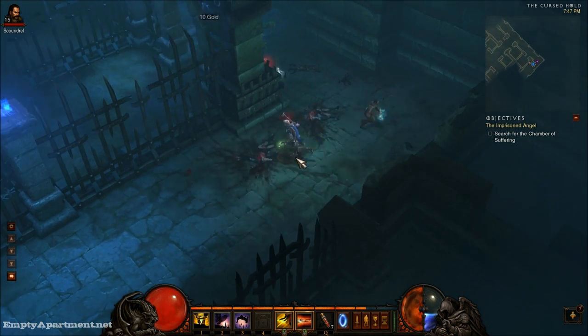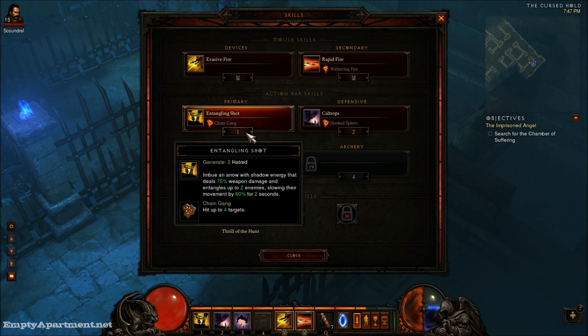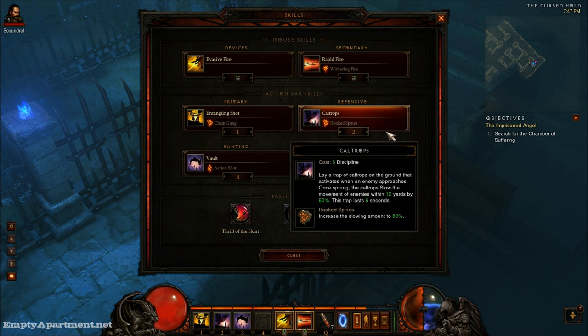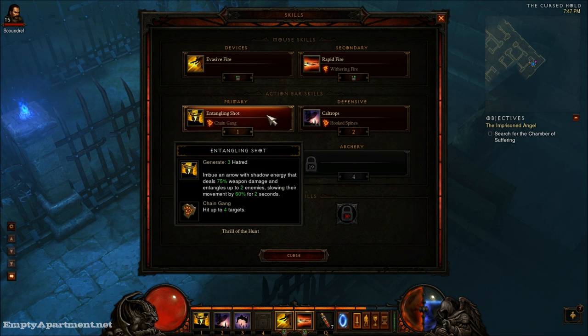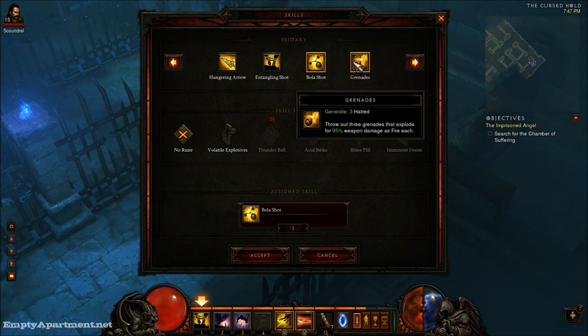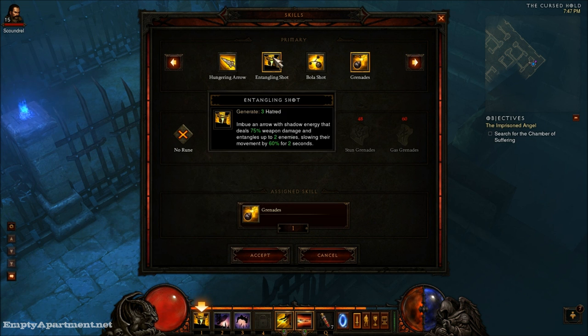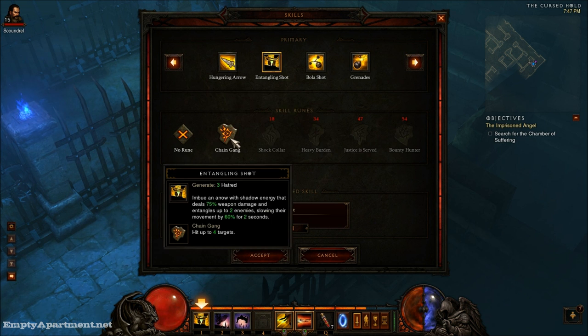Let's take a look at the skills here. So you unlock different skills. You have your primary, secondary, and then four other different action bar skills. These you can actually switch around if you unlock it through the options menu. And on top of that, you'll have runes that you can use on these, and these will augment your skills. Like my entangling shot that I use, which slows your enemies — you can actually set it up so it hits more than two targets.